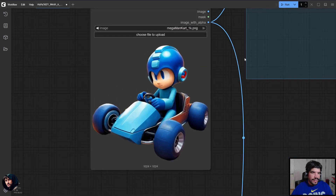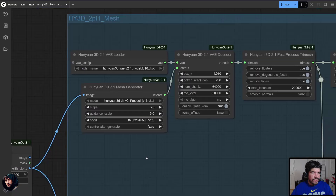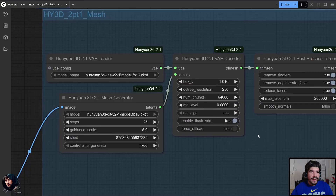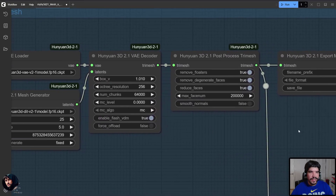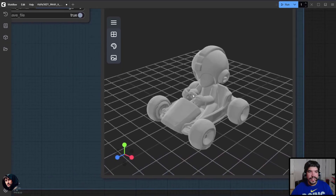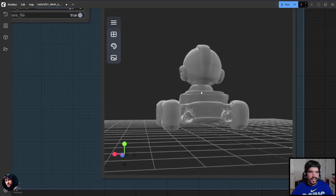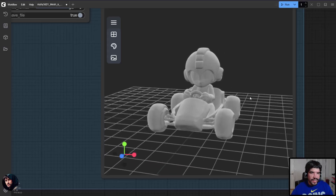Hey everybody, it's Boricwapop and I'm back. I have a new workflow that uses Hunyuan 3D 2.1. I finally found a custom node by a user named VisualBruno who made the custom node that actually generates the 3D mesh as well as the PBR textures, creating a shader that uses a base color and a roughness map.